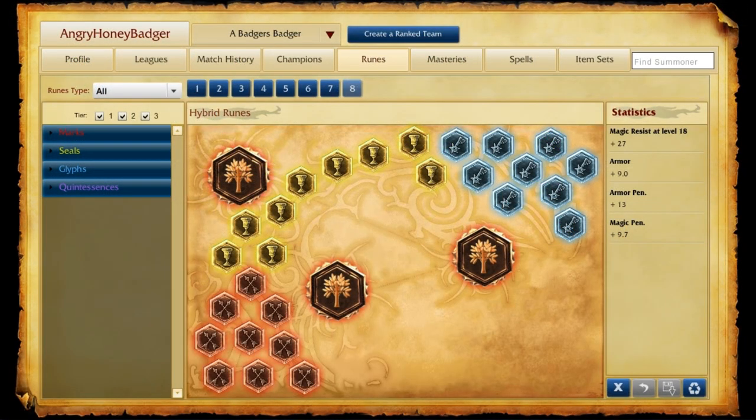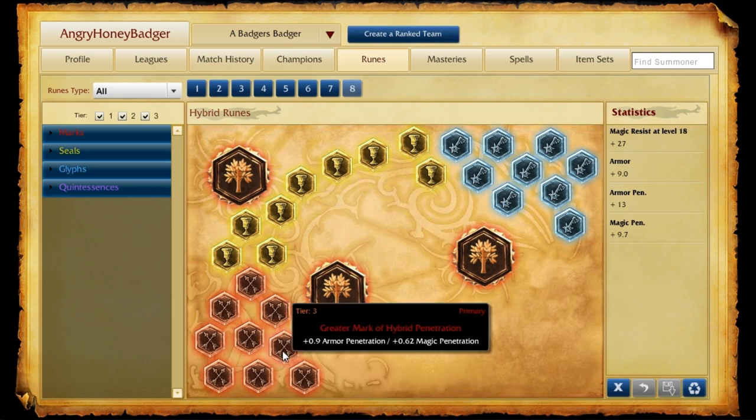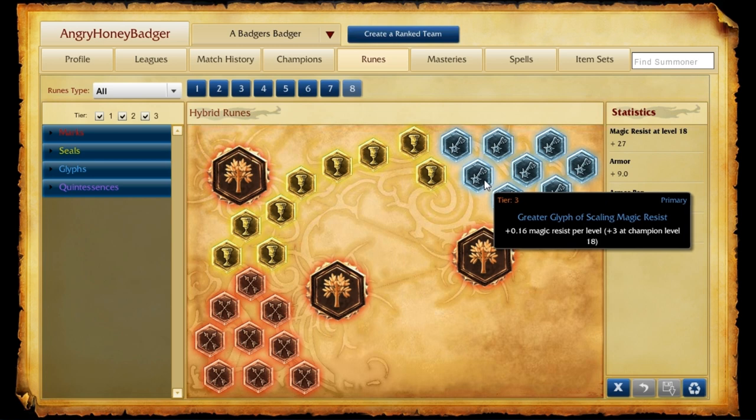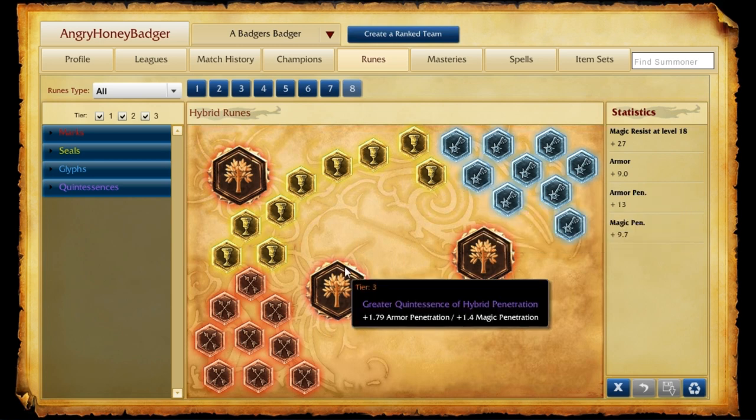As for the rune page that I take when I'm playing Shen, sometimes I'll actually take my hybrid page. Because typically you build physical damage on Shen — although he scales from AP, you really don't want to build any AP on him. So what we'll do is take the hybrid penetration marks, so you get the best of both worlds. Get the armor seals, take magic resist per level glyphs, and then on quintessences I still have the hybrid penetration ones. But you could take health, health regen, or movement speed — there are multiple options that work well.